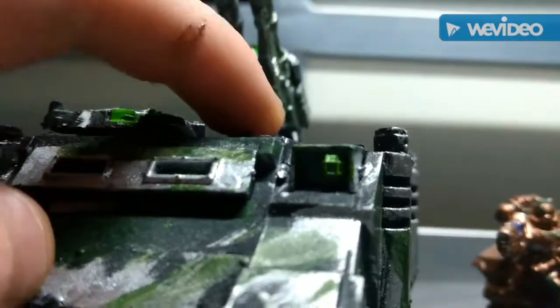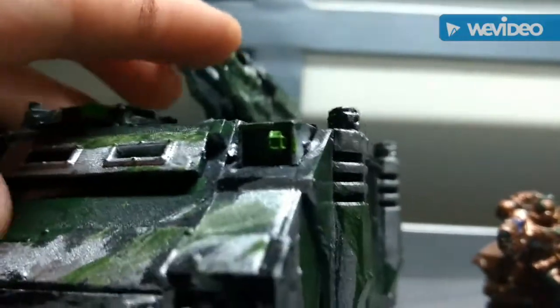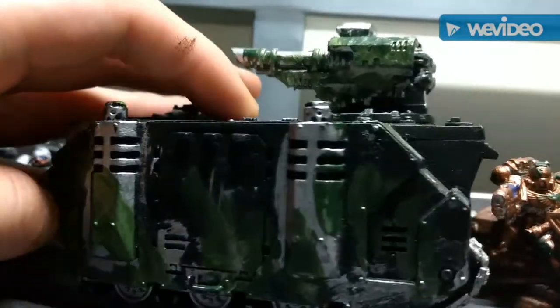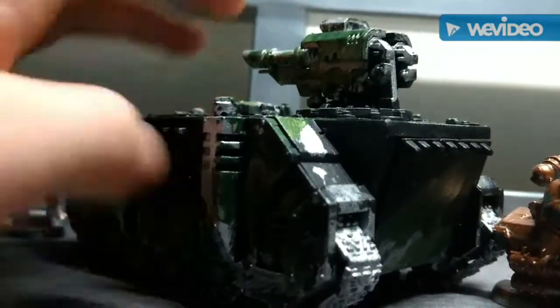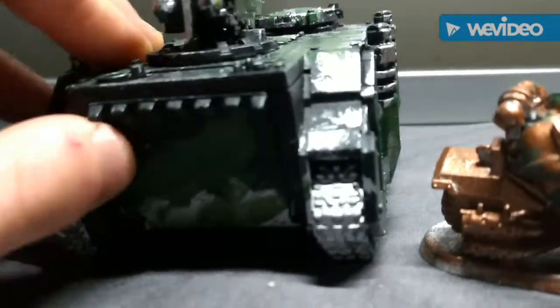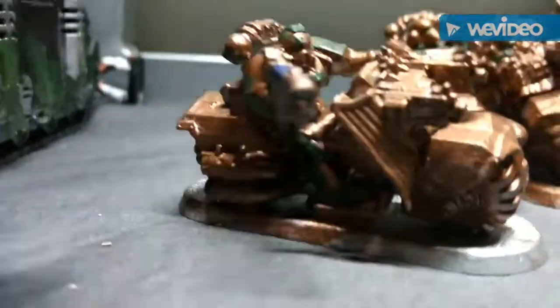It used to have a storm bolter and a missile launcher, both of which got knocked off, but I'm just going to play it as glass cannons because that's all kind of neat. It doesn't really need to spread fire. It's also got spotlights — I really like this model. This was one of my earliest painted up and I really like how the black and green, silver and green color scheme came out. The door still opens; I didn't really paint inside there.